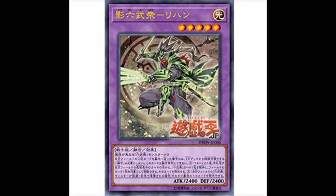What the fusion does: it can't be used as Fusion material, so you can't use it to summon another copy of itself. Once per turn, you can banish a Six Samurai card from your hand or that you control face-up, then target a card on the field and banish it. So it banishes cards — it doesn't destroy — although it does target.